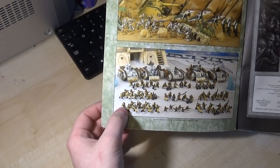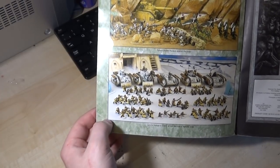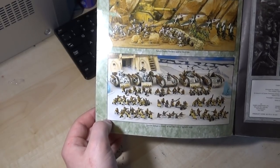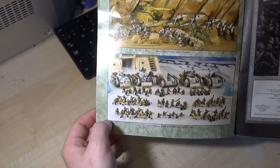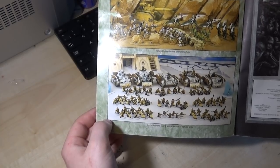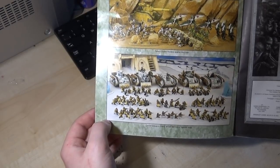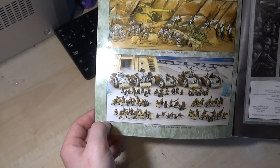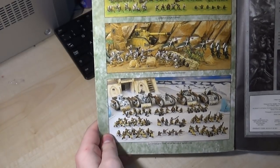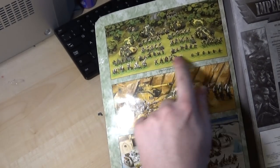That is what you would expect to see in a tournament game in third edition — what we would consider a 2,000 point game now. Looking at it, that's pathetic by eighth edition standards — that's like two Leman Russes, a Chimera, a Hellhound and a Griffin. Five vehicles, five vehicles and then three heavy weapon teams. Four squads of infantry and some Ratlings — basically six squads of infantry. Imagine if that's all you had to go into battle with, if you went to your next tournament and that's all you could take with you. That would be crazy — that's considered like a vast collection.